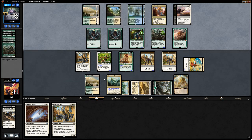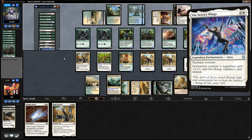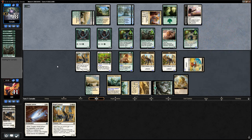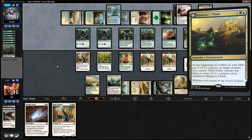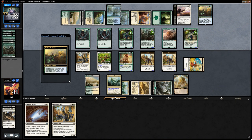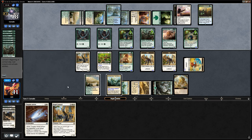Drawing a land next turn would be great since then we can exert and play another Caracal. Opponent plays another Jadelight Ranger, reveals Onslaught Wings which they keep on top — their mirror-breaker. We still have Thopter Arrest in hand. Opponent plays Hadana's Climb — it is the Climb. Hadana's Climb with Onslaught Wings next turn could deal significant damage, but we have enough life to work with and Thopter Arrest as a good answer.